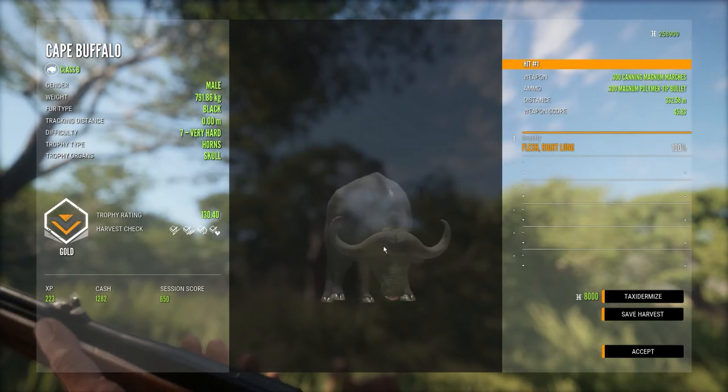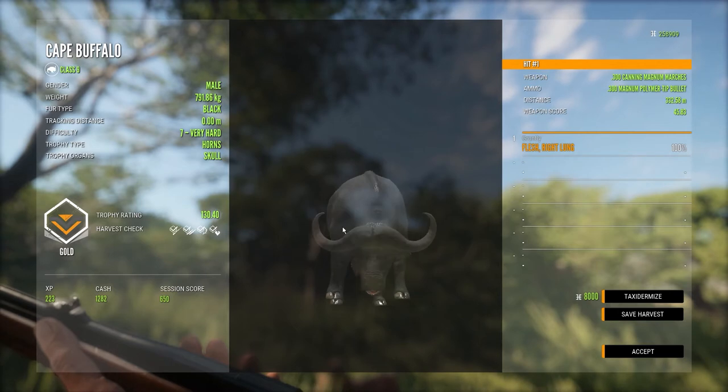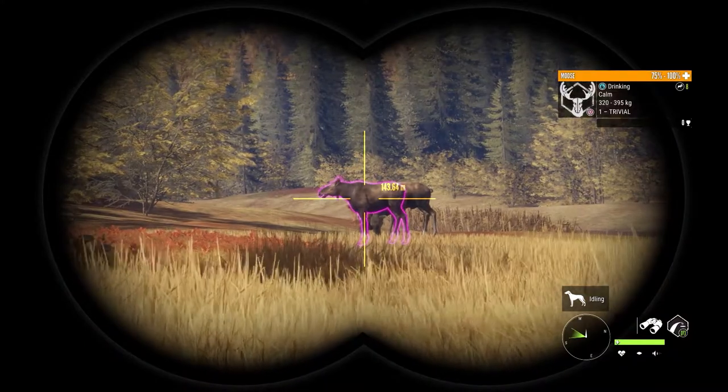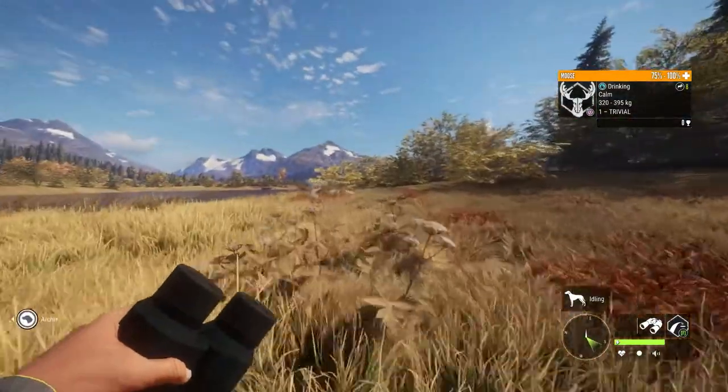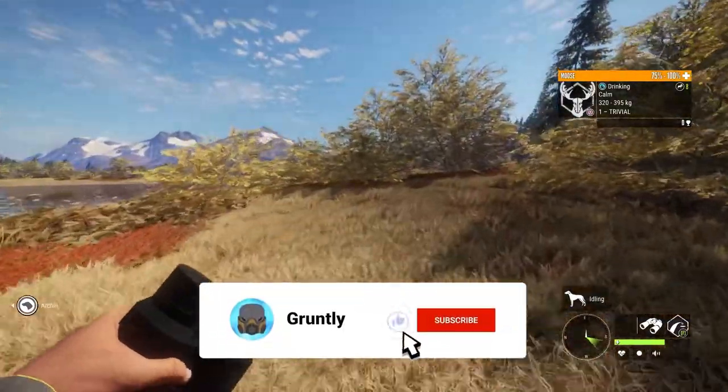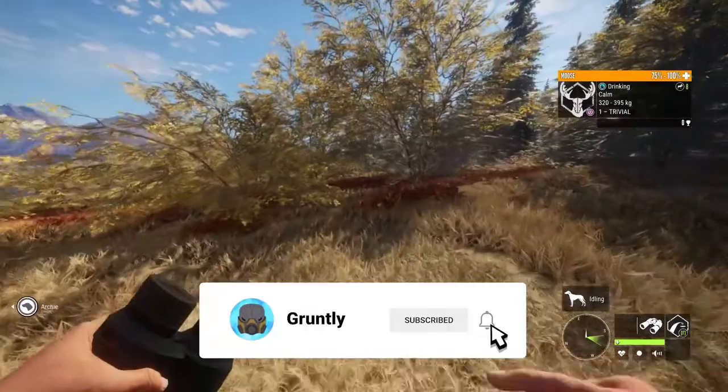Now we're going to make our way over to Latent Lakes and try to find ourselves a moose. It looks like we found our moose. The only issue is that we're only 140 meters away, which means I actually need to back up and hopefully get to about 300 meters away to where I can take a legal shot in terms of this challenge.